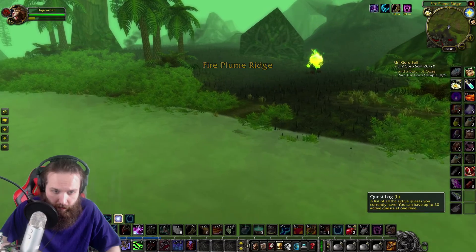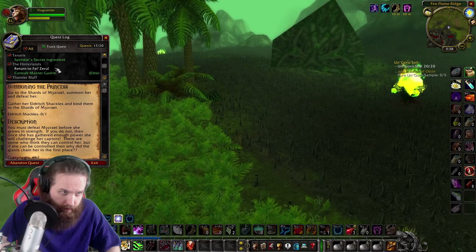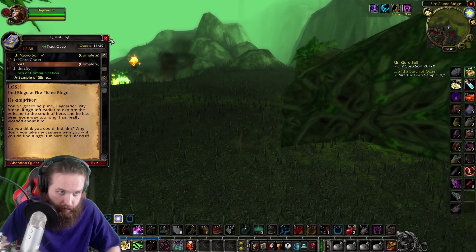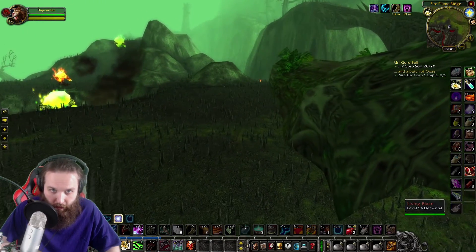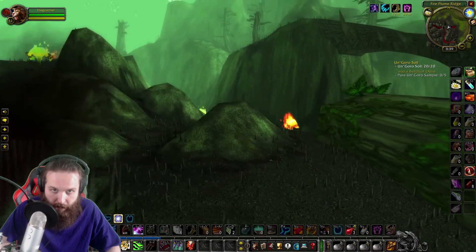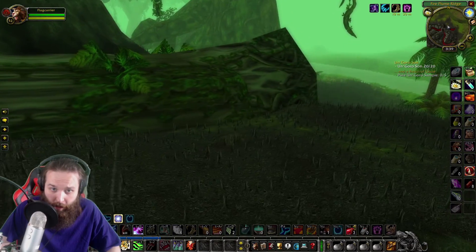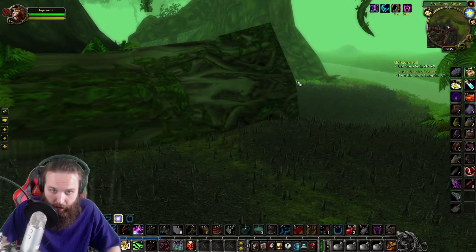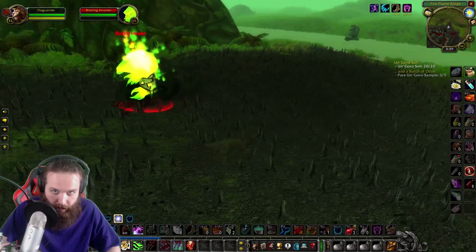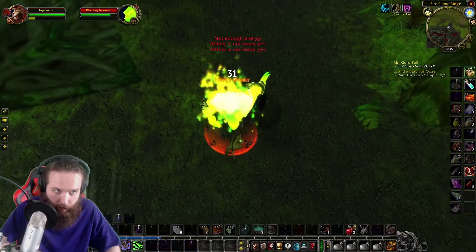We have to save Spragglefrock's friend named Ringo. This is actually pretty tough — it's an orange quest. These guys are all level 55 elementals. But the good thing is we have stealth, so maybe we'll be able to creep around here. I actually want to try fighting one of these guys. Should I fight this Blazing Invader? He's level 56. It's going to be a tough fight. Let's see if we can defeat a Blazing Invader.